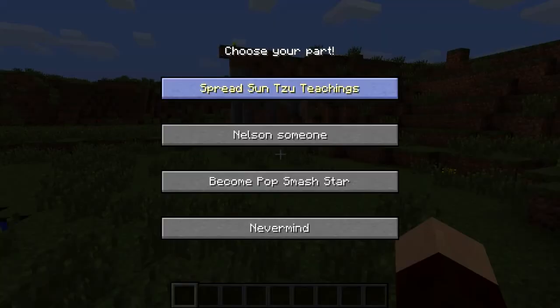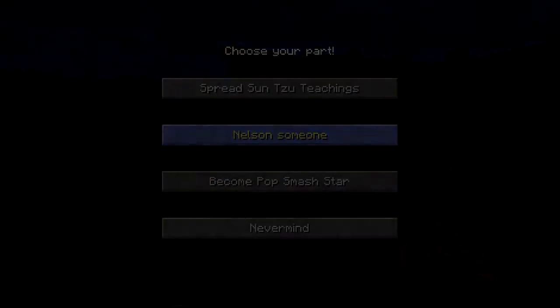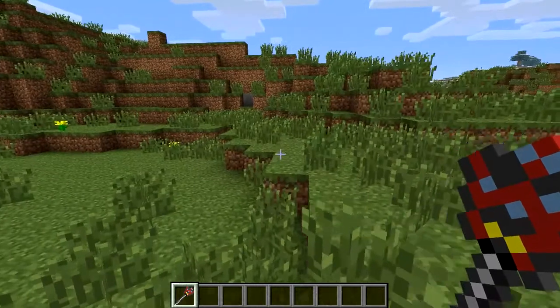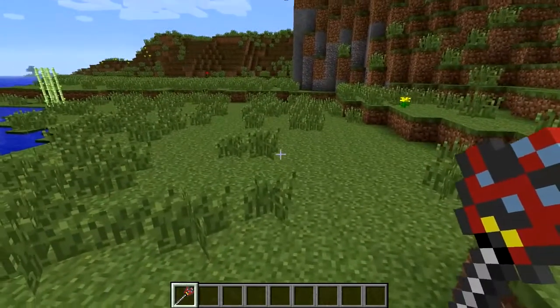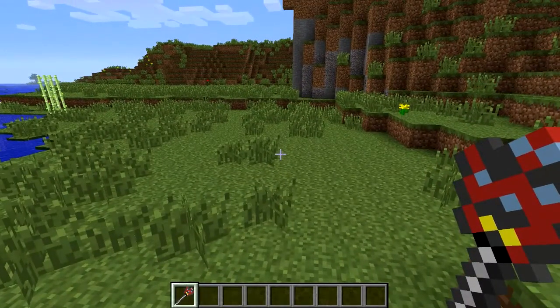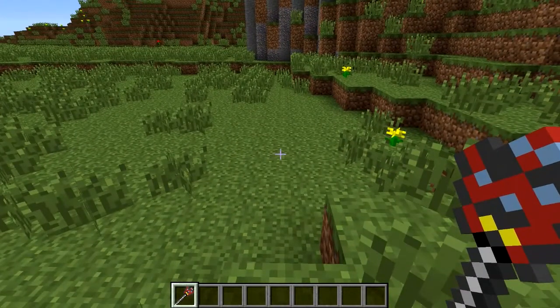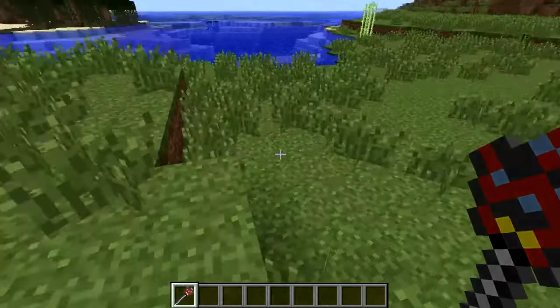Brilliant, and one more. Let's become a pop smash star. Nelson someone — that'll do. So there we go, now I have what's called a master item. And basically what I can do with this is I can spawn minions with it and get them to do my bidding.